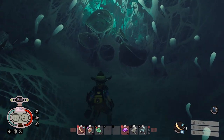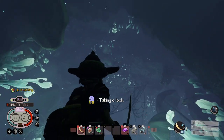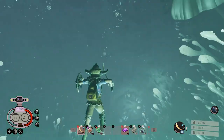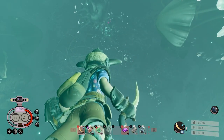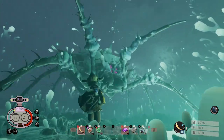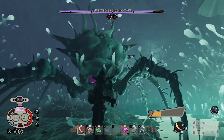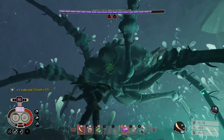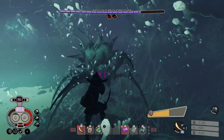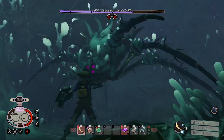Here are some tips on how to kill her. She comes out of the ceiling right here. I recommend you get to about right here in the water — this is where she comes down. She's gonna crawl down and scream, then you can start doing damage. Tip number one: perfect blocking is key, but if you can't perfect block, just keep that shield up — I'm not gonna do any damage to you if you just keep that shield up.